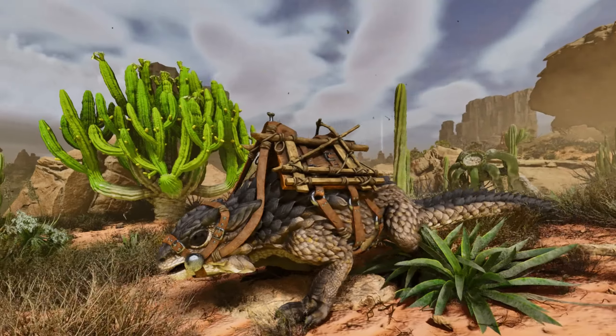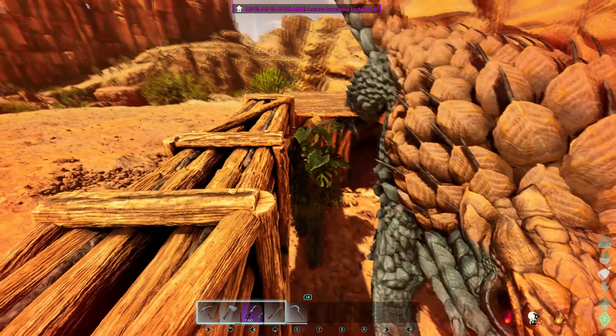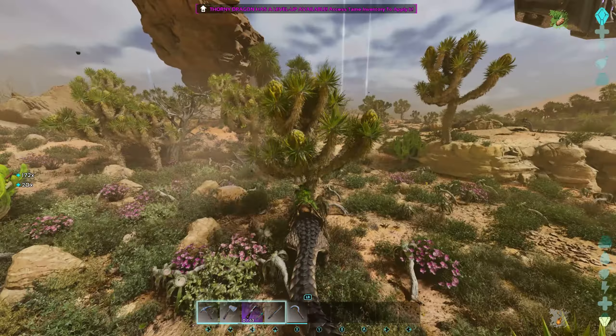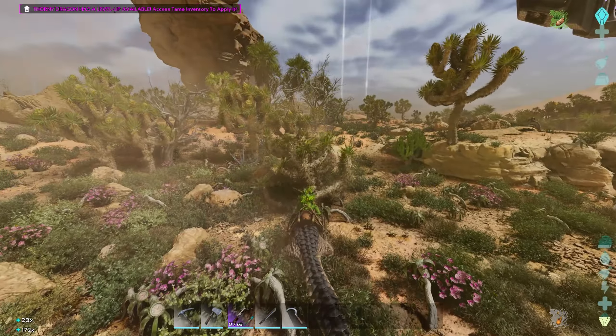Number five, the Thorny Dragon. The Thorny Dragon is one of Ark's top wood collectors and also gets a weight reduction for any wood it's holding. Its saddle comes with a built-in smithy so you can craft on the go. The Thorny Dragon also has a special attack that shoots tranq darts at a target, so if you have time and want to knock something small out, you can definitely use this guy, though it will take a while.